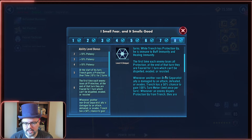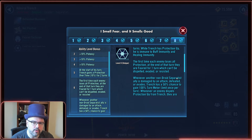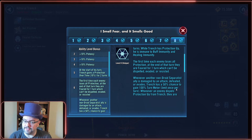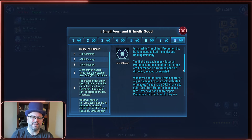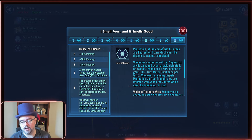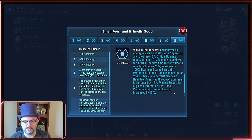The first time each enemy loses all protection, at the end of that turn they are feared for one turn, which can't be dispelled, evaded, or resisted. Whenever another non-droid Separatist ally is damaged by an attack, defeated, or evades, Trench has a 50% chance to gain 100% turn meter, limit once per turn. Whenever an enemy dispels protection up from Trench, they are inflicted with shock for two turns, which can't be evaded or resisted.